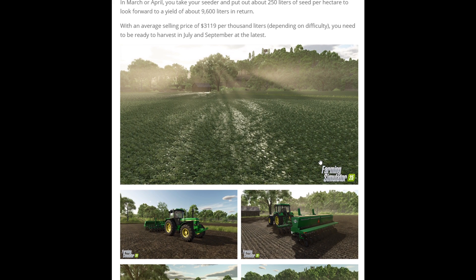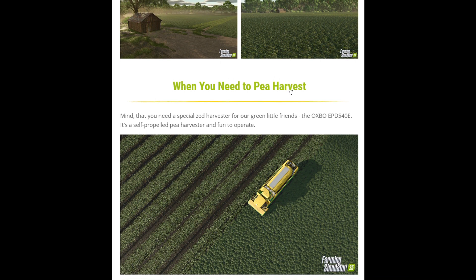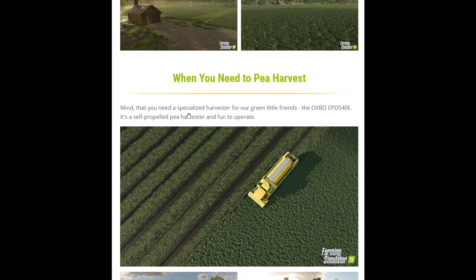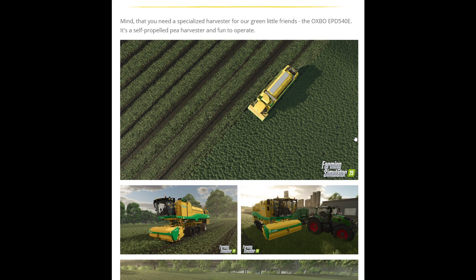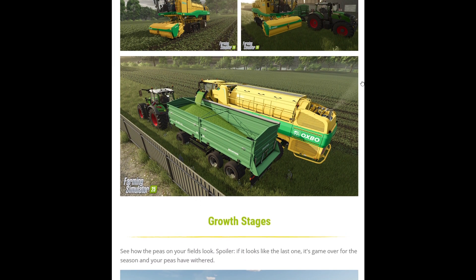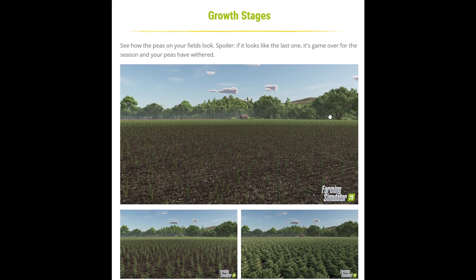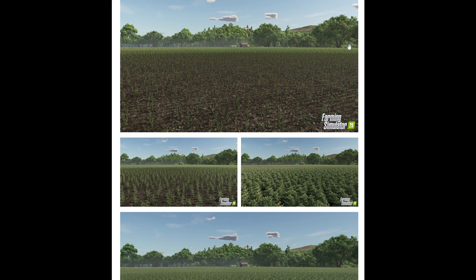We've got some really good pictures of the crop growing. It looks like we've just got the one harvester coming in the game, which is the Oxbow EPD 540e, also known as the Plugger harvester. For those of us that can remember the FMC or PMC harvesters, it's along similar lines, with these being built very close to where I live.